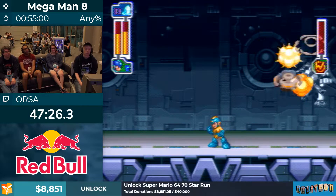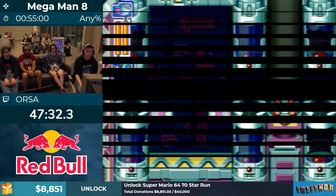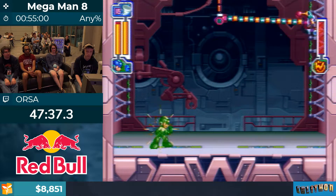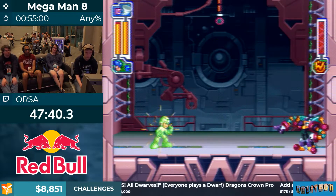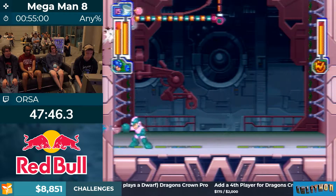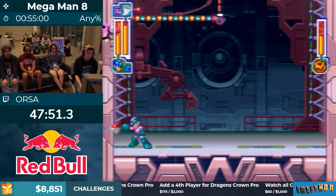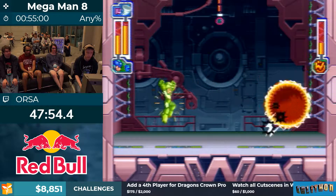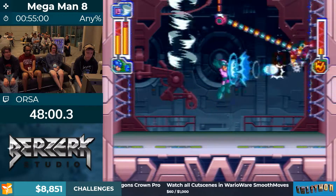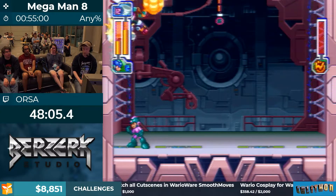Easy. Here's Clown Man again — same deal, hopefully with better luck. Going above Clown Man after hitting with the Tornado Hold is actually a manipulation — it makes getting thunder carnival slightly less likely, but unfortunately there's not much we can do to fully mitigate the randomness of some of these boss fights.